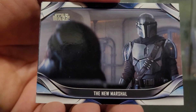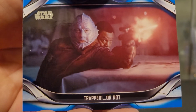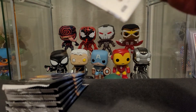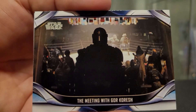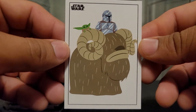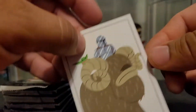We got Searching for Thrawn, The New Marshal, Breaking In, Plan in Place, a blue Trapped or Not, and then another Grief Karga cargo card. Aftermath in the New Republic, A Well-Deserved Nap, Gor Koresh, Spiders, Reintroduction, a blue one. And then we got another one of The Child cards. I guess they're all going to be kind of like kid-ish art like that — collect all 12.